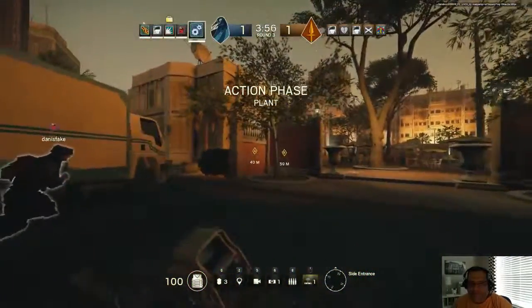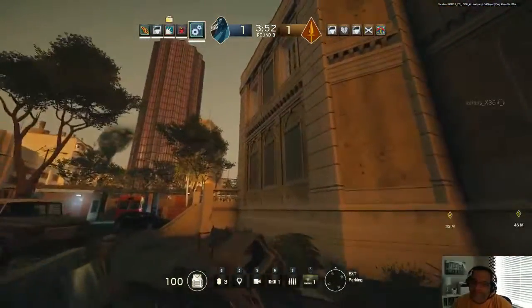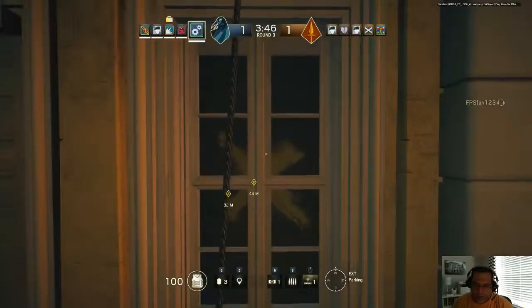You found the bomb. Make your way to its location and defuse it. Watch your backs, guys. I'm gonna try to be a decoy, because that's a shield — at the garage door to draw their fire.